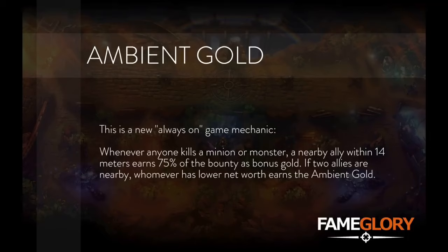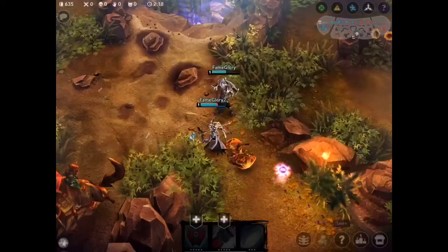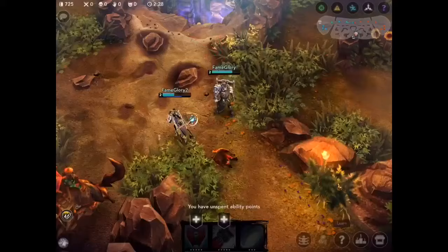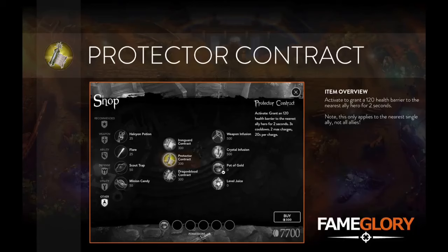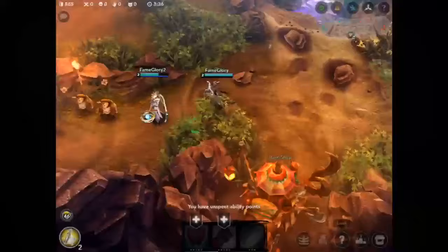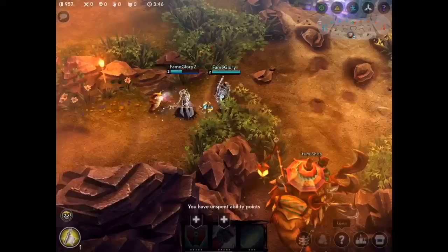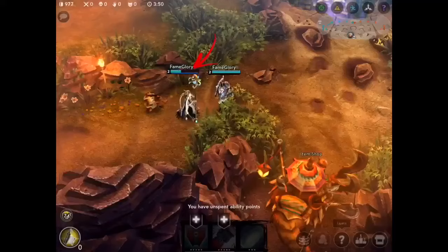Back to Iron Guard contract. Now, when a jungle monster is killed by a nearby ally, you and your ally heal for 75 health each. The first of the two new contracts is the Protector Contract. As the name suggests, this item helps you as a roamer to protect your allies. Activate to grant a 120 health barrier to the nearest ally hero for two seconds. Note that this protection is only cast to the single nearest ally, so positioning and timing is key.